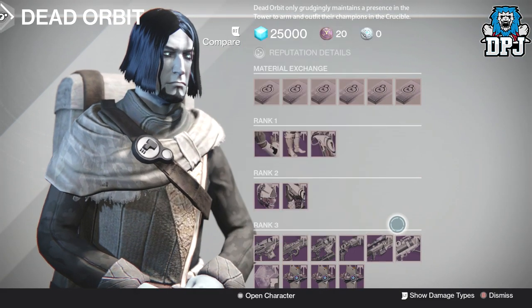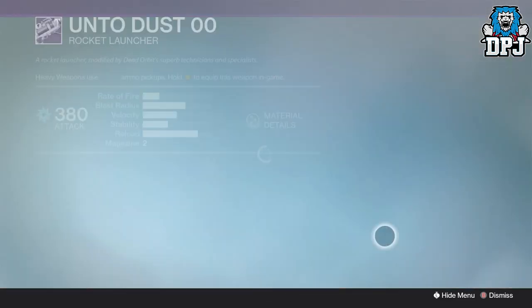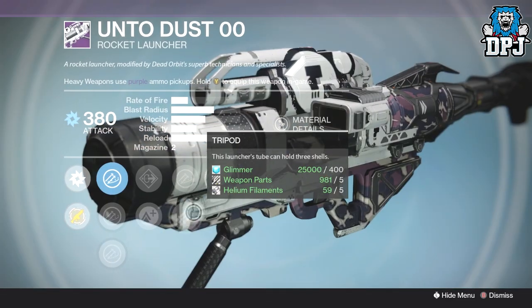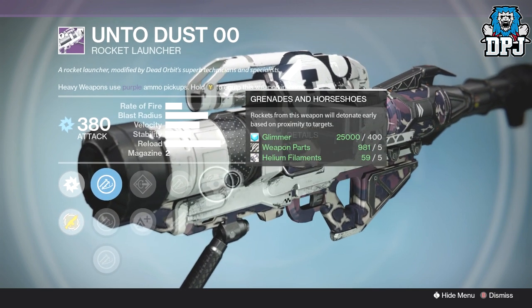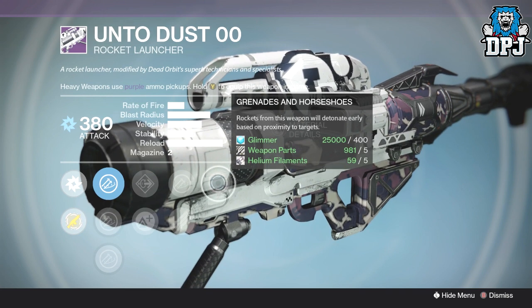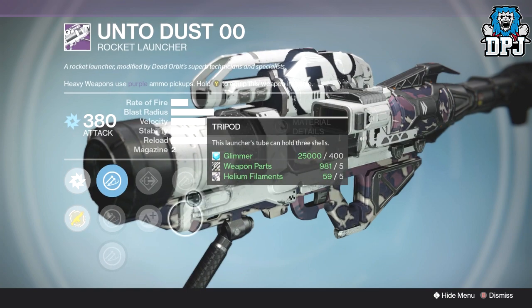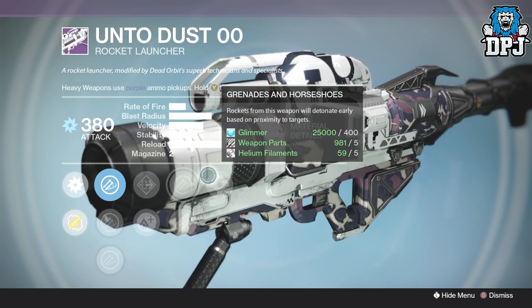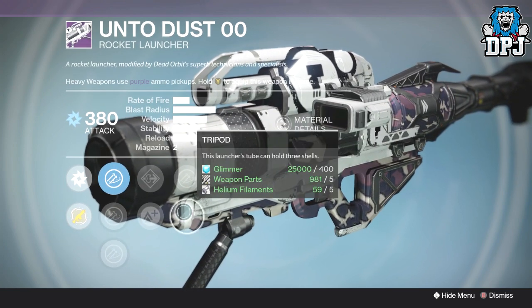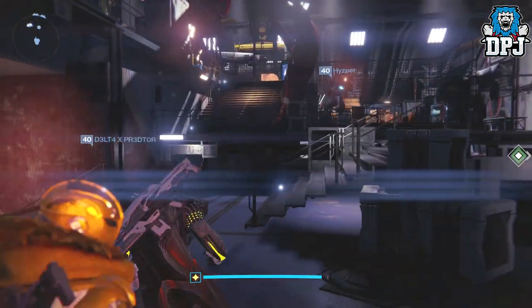The final weapon at Dead Orbit this week is the Unto Dust Zero Zero rocket launcher. It comes with grenades and horseshoes, tripod, and flared magwell or lightweight. Grenades and horseshoes isn't what it used to be — you now literally have to touch your opponent in PvP for it to explode. With tripod it could be decent even though the blast radius isn't great. On second thought though, the Vanguard rocket launcher this week is better, so I'd go with that one instead.